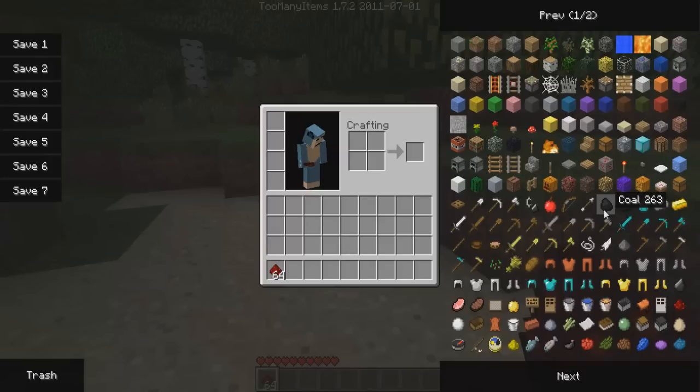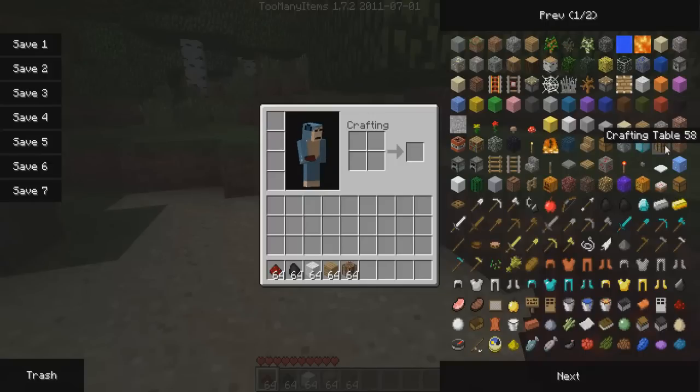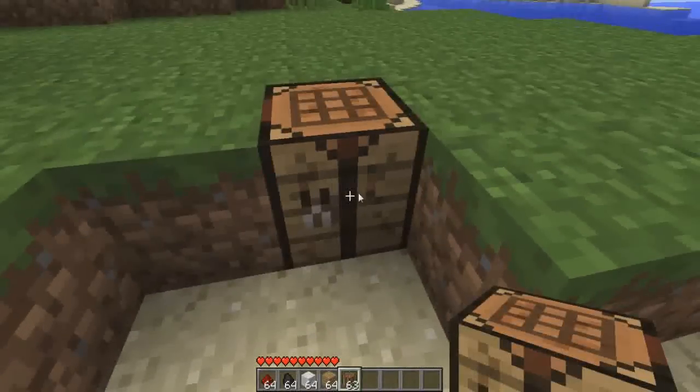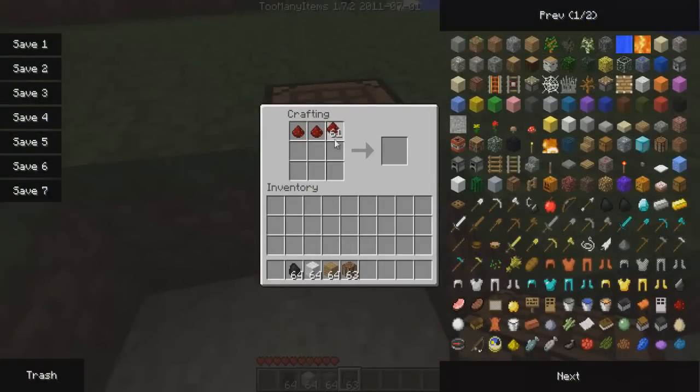Mix between Pokemon and Minecraft. Let's take some coal, some wool, and wooden planks, and a crafting table. Let me put the crafting table over there, and some redstone, then coal, and then some wool. Boom! We got four PokeBalls, and these are going to be used to catch Pokemon.